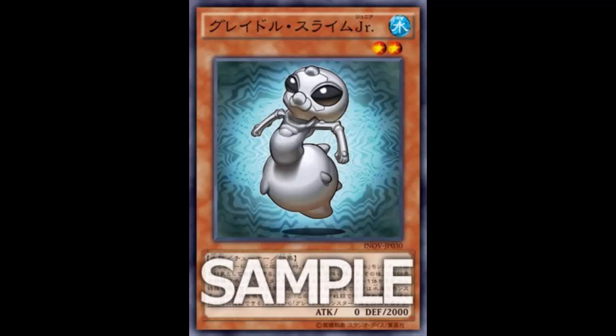I kind of don't love that you're summoning a Gradle from your hand since you're using resources you could use for later. But the fact that you just Normal Summon this, it summons a Gradle from the graveyard and one from your hand - that's three bodies. All Gradle monsters except Slime are Level 3, so three plus three plus two equals eight - and there's your boss monster.